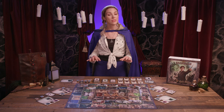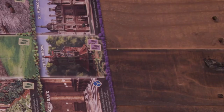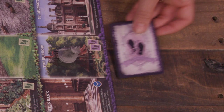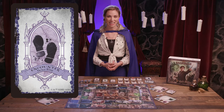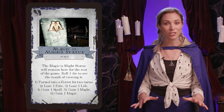Next, in the encounter phase, the active character has an encounter with either the space they landed on and any cards at that location, or one character of the opposite alignment on that space. When encountering a space, the character follows the space's instructions, which usually involve rolling a die for a result or drawing encounter cards. When drawing encounter cards, the player draws cards from that region's deck equal to the instructions on the space, subtracting one for each card already at that location. They then resolve the cards in order from lowest encounter number to highest.